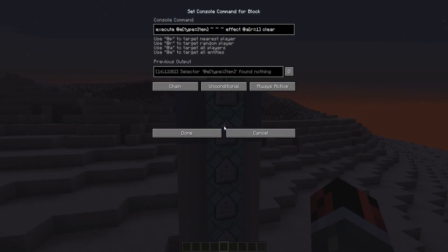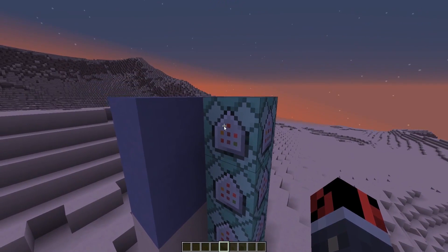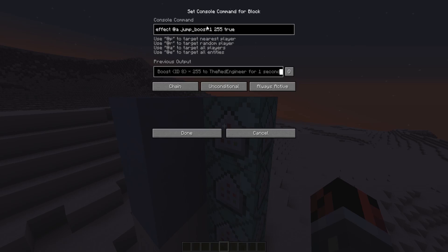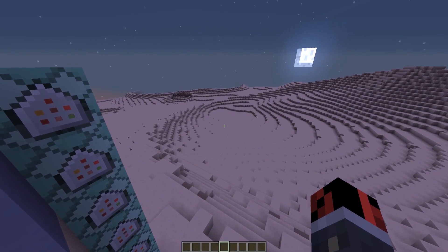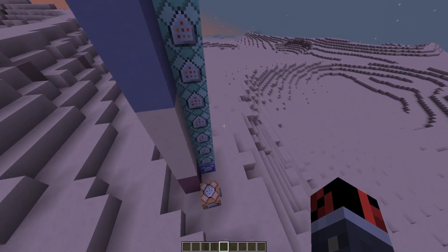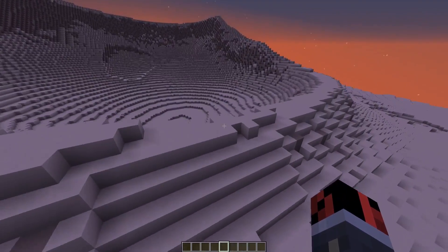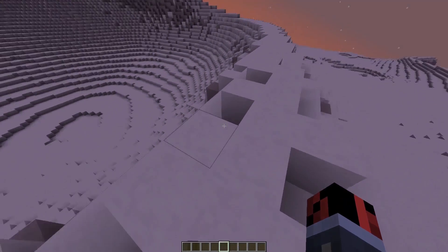The third section of the command block line is responsible for fixing the item pickup bug, as I showed earlier, and it also gives players a jump boost effect with an amplifier of exactly 255. This means players will not get any fall damage no matter how far they fall — even from height 256, nothing will happen to them. And that's how you simulate the moon in vanilla Minecraft and how you can simulate life on other planets — by changing the gravity and adding the absence of air, forcing players to wear a space helmet at all times.